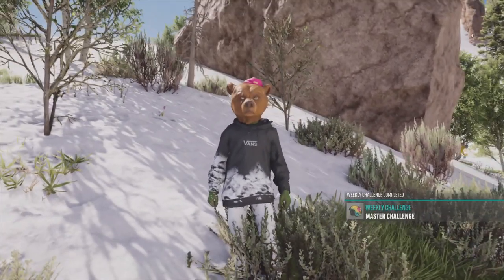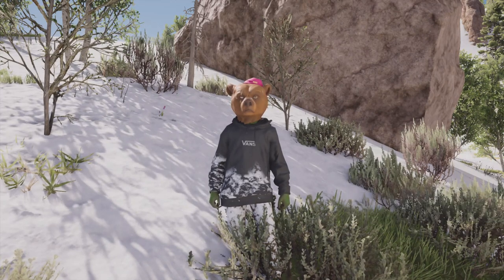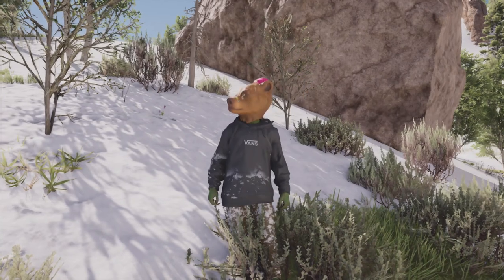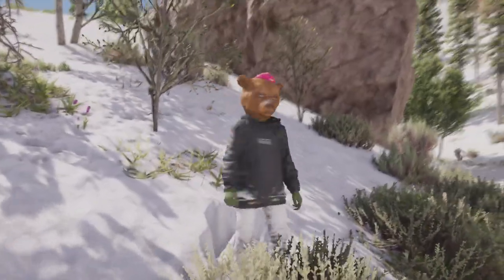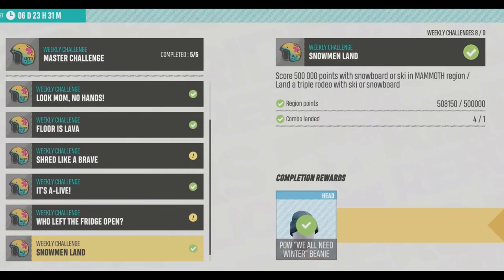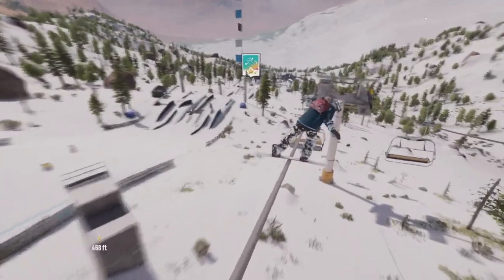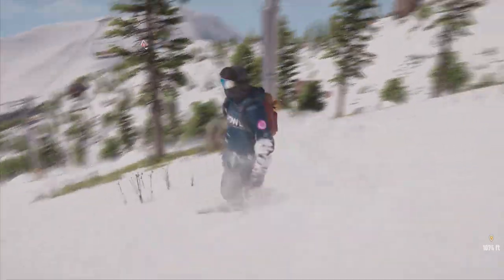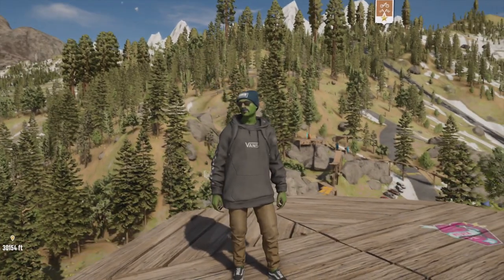I really only like the beanie, and at least I got a white t-shirt from the Dookie Box. And there it is — you get the Base Camp Duffel. Now we've got a hot pink duffel bag to match my hot pink beanie. For the challenges I didn't cover: just go to Grand Teton region, do five events, and you'll get 500,000 points. For the grind combo worth 50,000, come to the ski lift and grind it with your snowboard — you can get it in one go. It has to be 50,000 total so you can do it elsewhere too, but the ski lift is a nice easy way. And there it is — the 50,000 combo done.